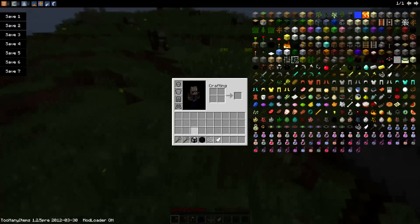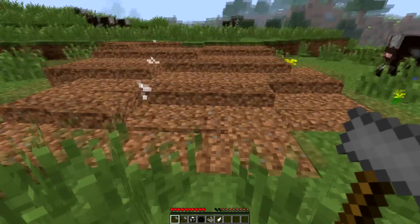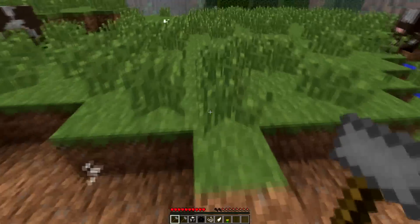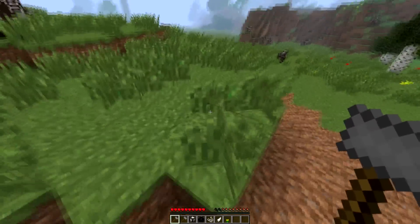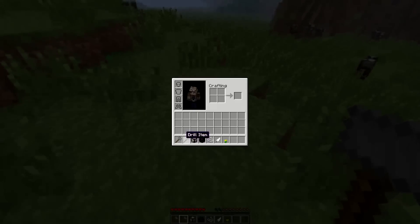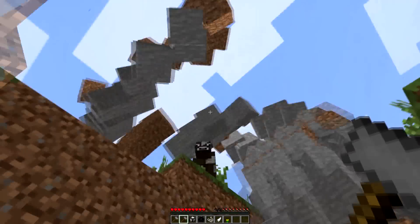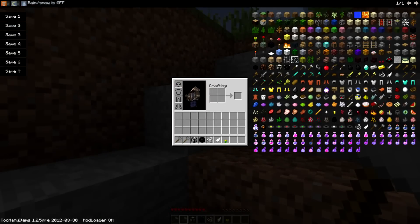Let's just start off — as you can see here, we got a shockwave item and it just gives us a little shockwave and everything goes crazy. It just jumps around. Now this is the drill item — as you can see when it goes like this, all the blocks fly up like crazy. Let's go into creative mode, it would make more sense.